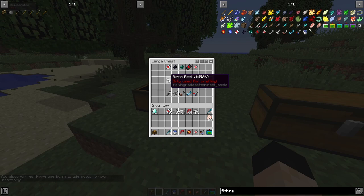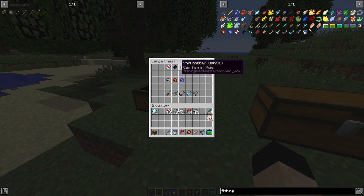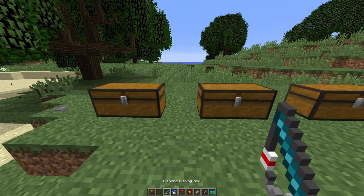For reels there's the basic reel, fast reel, and the long cast reel. For the different types of hooks there's the basic hook, barbed hook, fatty hook, shiny hook, and magnetic hook — they all do different things. The shiny hook increases the bite rate modifier by 20%, and the magnetic hook increases the treasure modifier by 20%. Every hook, every reel, every bobber does something different to your rod.